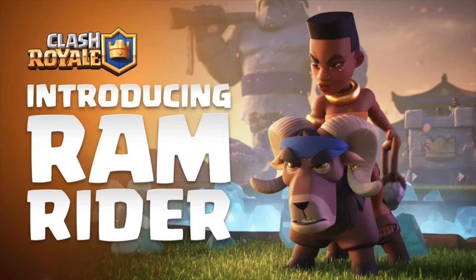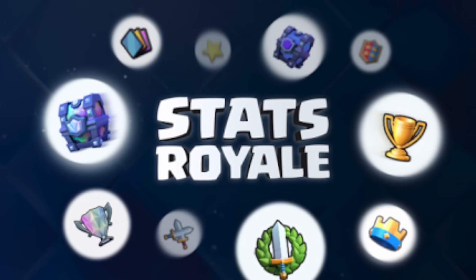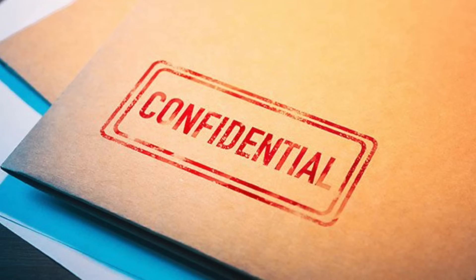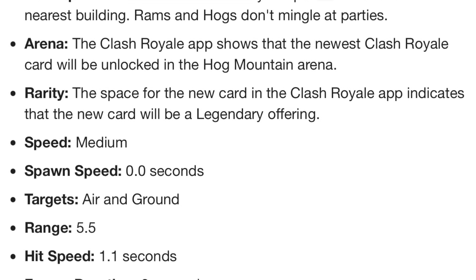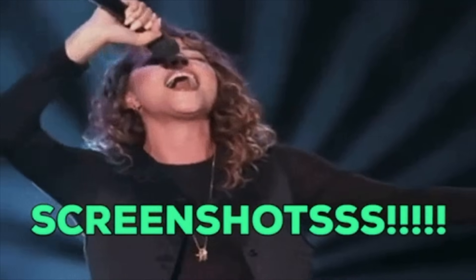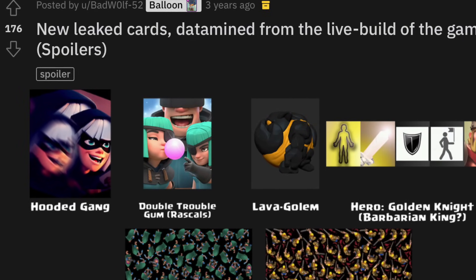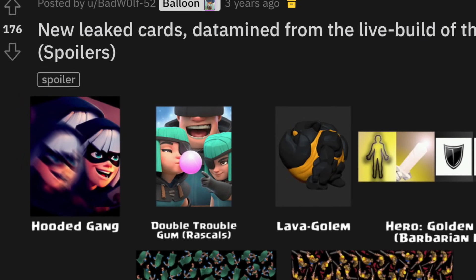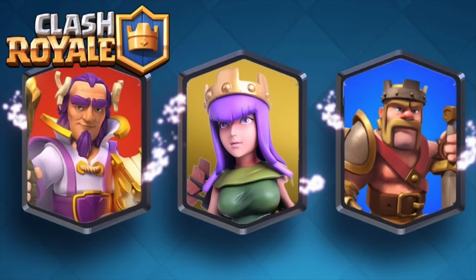Before the Ram Rider was released, her name, description, and stats accidentally appeared on StatsRoyale.com — a site that gets early information much like content creators. It was taken down quickly, but many had already screenshotted it, revealing the new card days before its official announcement. The Hooded Gang was a supposedly leaked card found in game files, though the posted image looks like a sloppy Photoshop job. It's unknown whether it was a real scrapped card or just a prank.